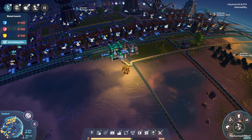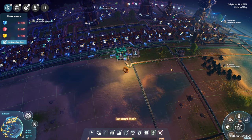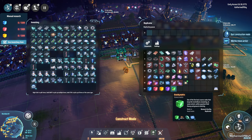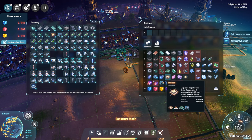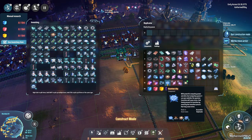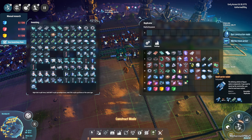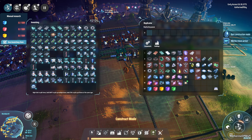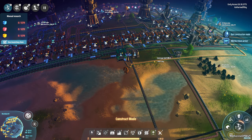I'm kind of torn on this because I'd really rather start the Dyson Sphere stuff. But we can look into green science and see that we need lenses mass-produced, which we don't have yet, and we need quantum chips. Just to note: the rockets also need quantum chips. So if we start producing green science stuff, we'll also have rocket components ready.